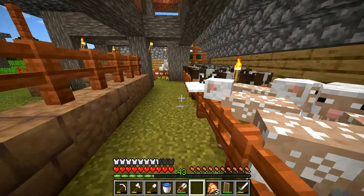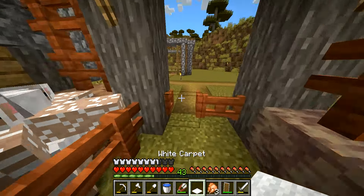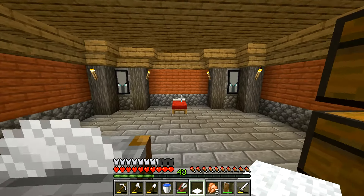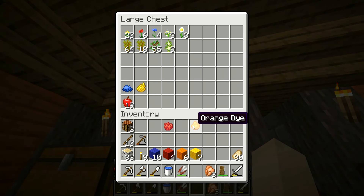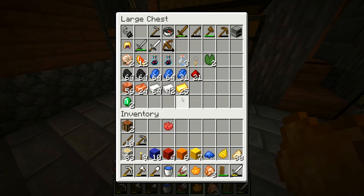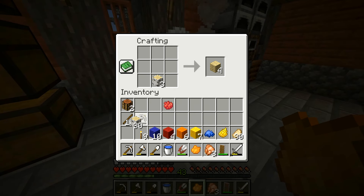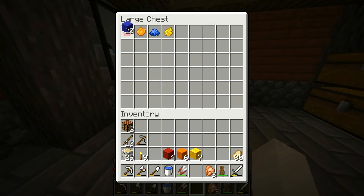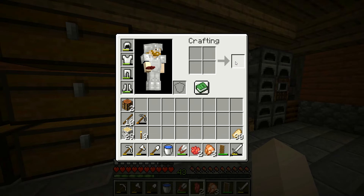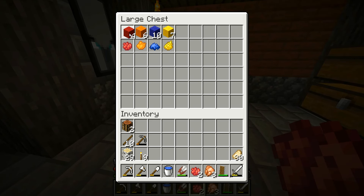We'll leave the extra dye here for now. I'm going to make a few more chests so we're not cramming everything — this can be our little dye station. I'll take two more poppies — they used to be called roses before the rose bush came out — alongside four wool, making six wool each to start. These are going to be used to craft banners. I also need two more white wool to dye manually.